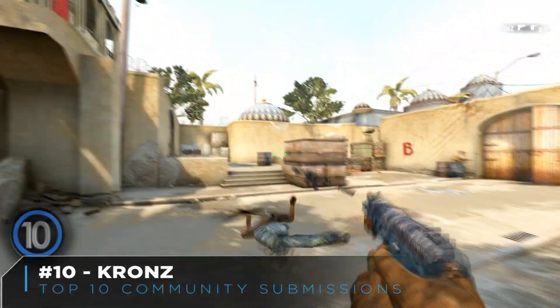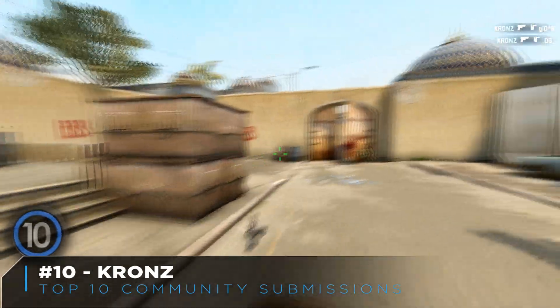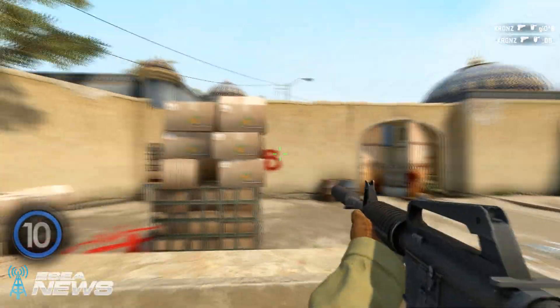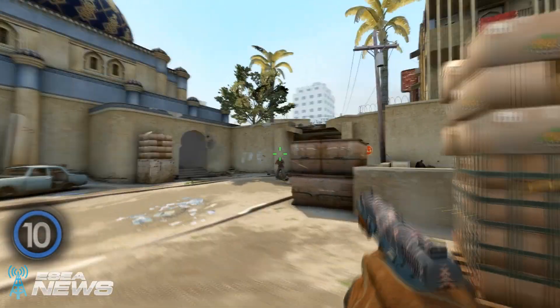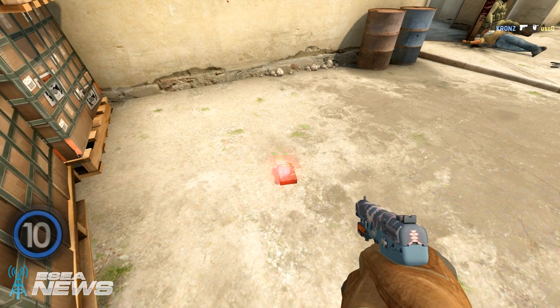Number 10 on the list is going to be Krones in a 1 vs 4 situation. As you can see, he'll come through the smoke with a 5-7, fire off two quick frags, collects an M4 in the process, continues to rain down frags with the kill on the dumpster, a nice fake defuse with the gun toss, and finishes off the final frag to secure the round.